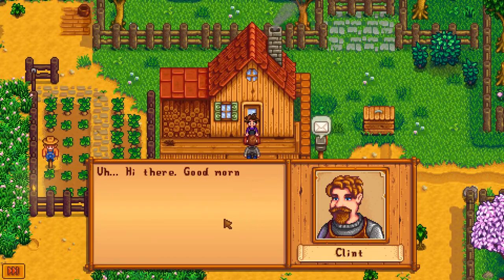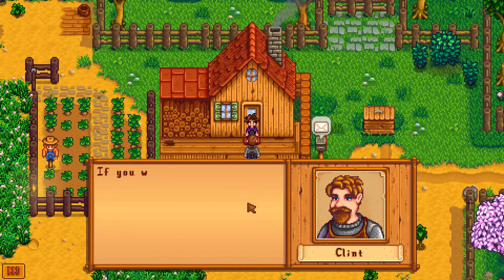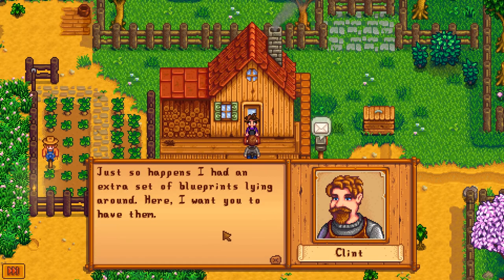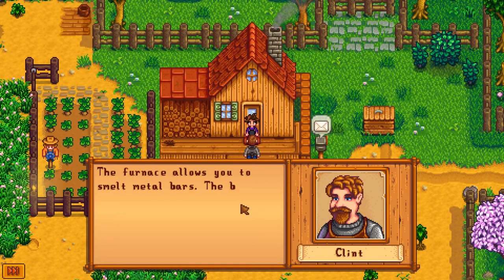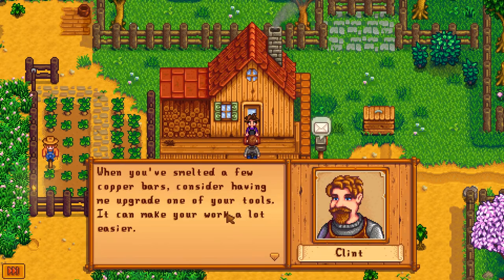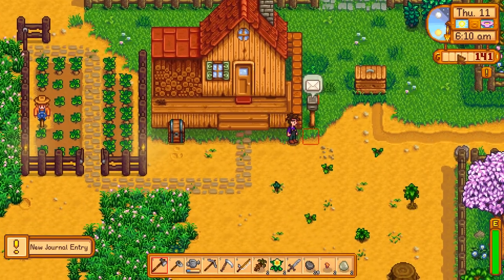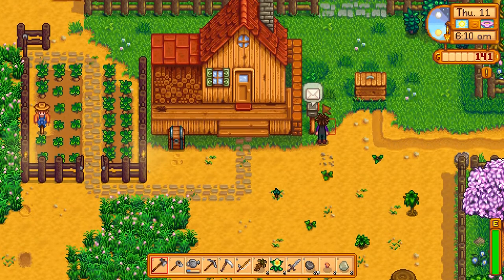Another day, another person waiting for me when I wake up. Good morning, Clint. 'I've noticed you've been breaking some rocks open and finding ore — if you want to get the most out of the ore you'll find, you'll need a furnace. I have an extra set of blueprints lying around — you can have them.' How nice. I've learned how to craft a furnace. It helps you smelt metal bars, which can be used for crafting, construction, or tool upgrades. 'When you've smelted a few copper bars, consider having a tool upgraded — it can make the work a lot easier.' While I was looking around for stuff, I found a mine. I didn't do that much in it, but I had a little look around.